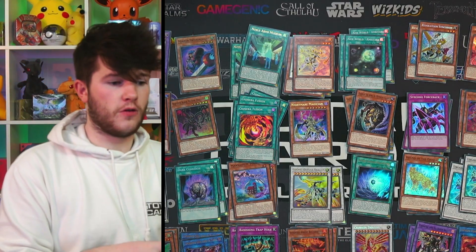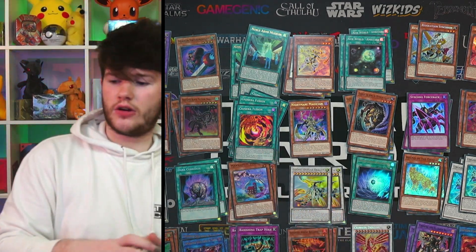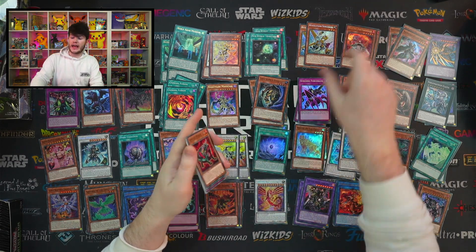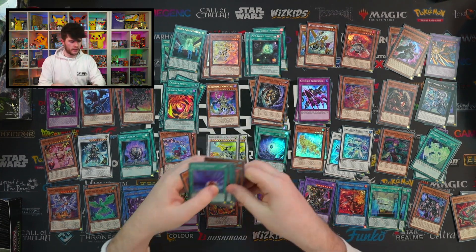Very last pack of the fourth booster box — we've got a Red Eyes Black Meteor Dragon! There's still a chance we just pull loads of quarter centuries right at the end. Honestly every single time we open the first pack we get a hit — keep track guys, this is wild!